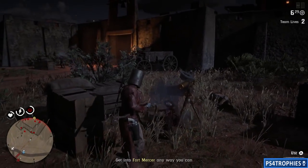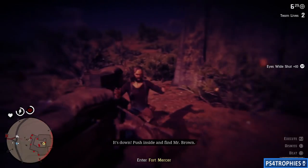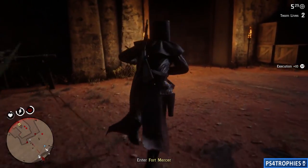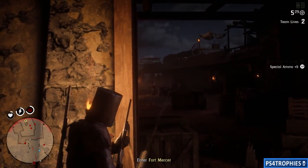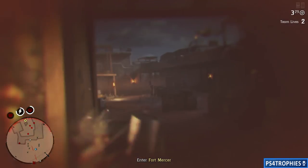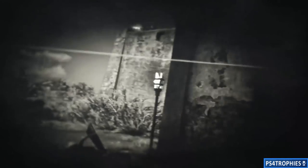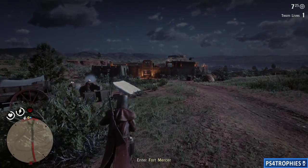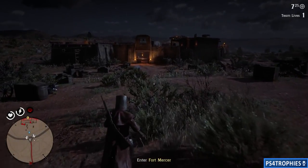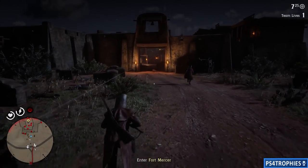Go through here and kill enemies as fast as you can, prioritizing executions. You perform an execution by walking or running up to an enemy and pressing R2. If you're running at them you'll tackle them, which is a little less efficient — if you can walk up for the final foot or two the execution animation is much quicker. Don't worry too much if you die; you have two team lives, shown in the top right corner, and the checkpoint is right outside.